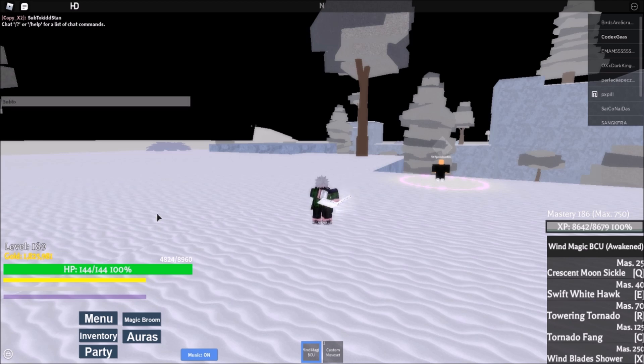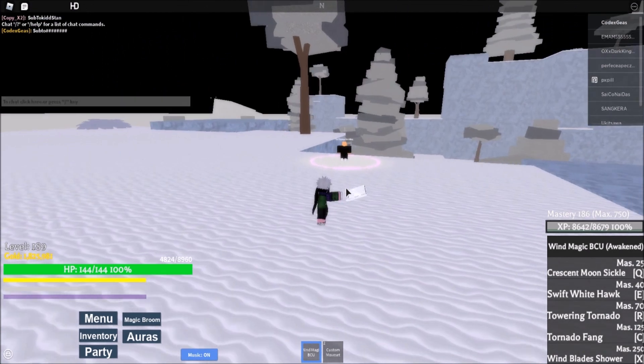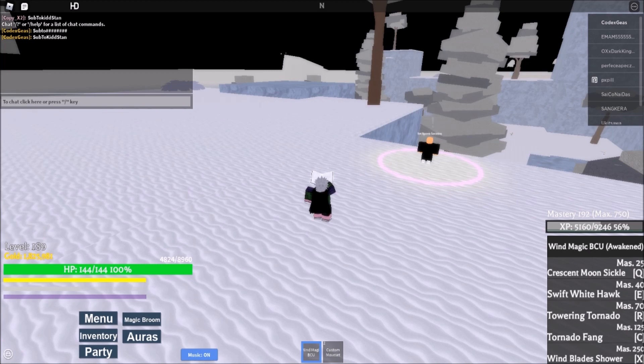For the first code, just type 'sub to kid stand', then press enter. There you go — 'sub to kid stand'. Then enter, and we got 50,000 mastery.